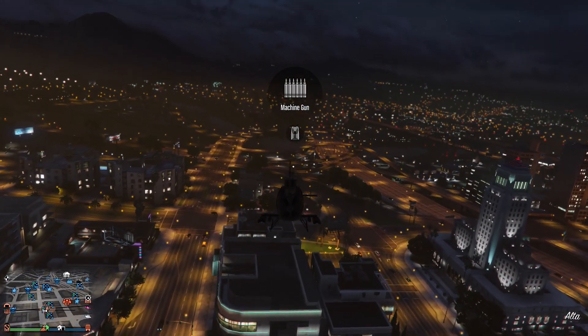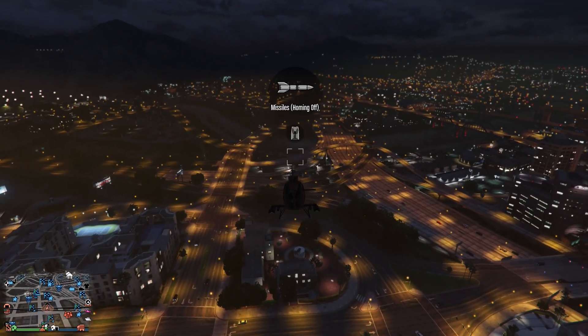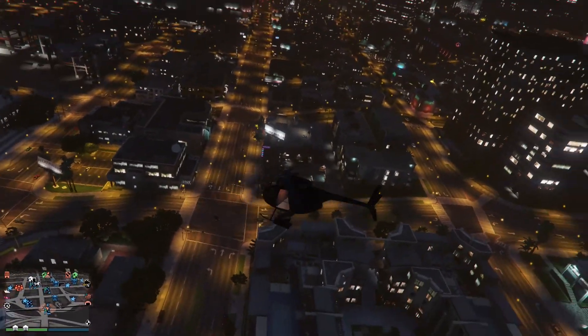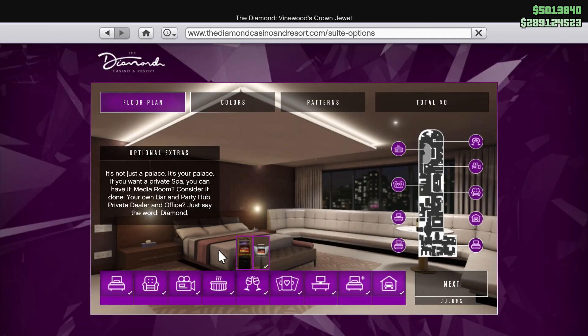The Buzzard has machine guns, it's got missiles that lock on, and it has the non-homing missiles too. It's one of the best things to buy first, so if you don't have a Buzzard today you should buy it. The arcade is 25% discounted and the casino penthouse is discounted 35% off.